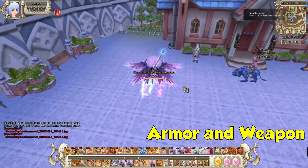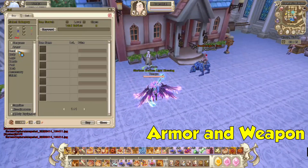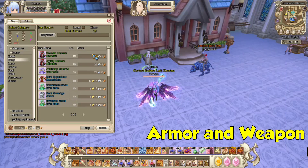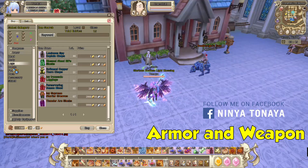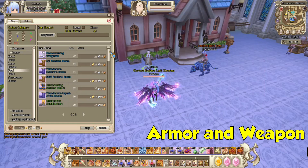Alright, so first thing in my list is armor and weapon. Why weapon and armor? Obviously, we need these to kill some mobs and some bosses, because without these we're weak and we can't even kill a single mob or boss. In this part, I just want you guys to buy only important weapons or gears.